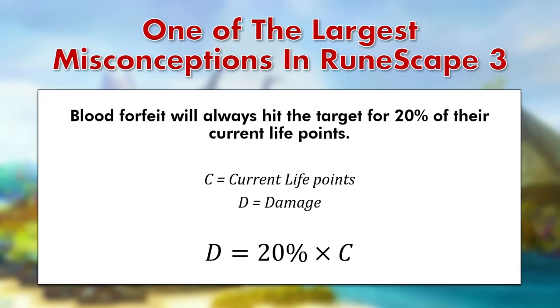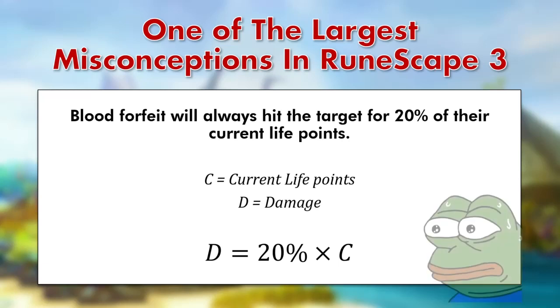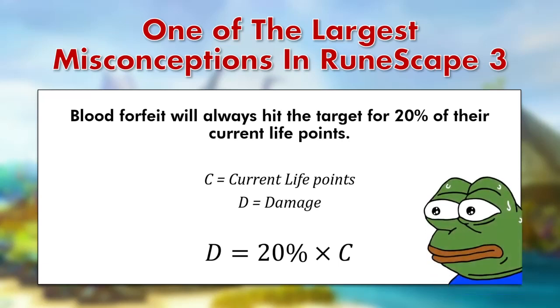For NPCs with a very high number of life points, this is obviously incredibly overpowered. For those of you thinking the damage is capped to prevent it from being so OP — this is absolutely correct, but there is in fact another part of the equation that we are missing.